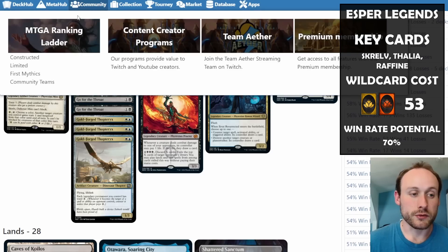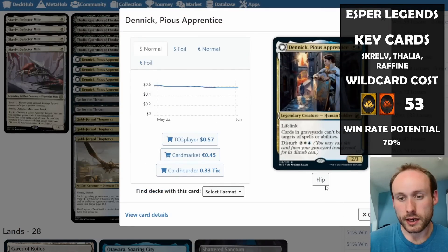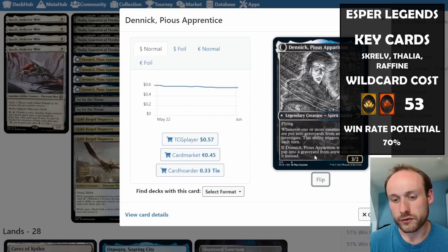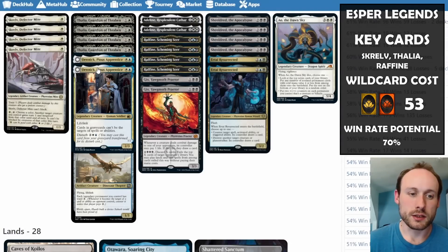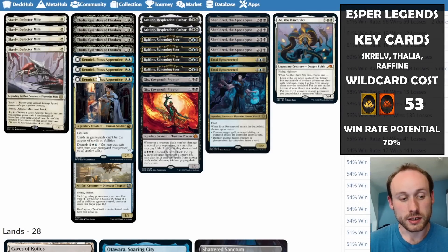You have Dennick, which is going to gain some life, and even if it gets killed it goes to the graveyard and you can pay the disturb cost to bring it back as an apparition — a 3/2 flyer that creates lots of clue tokens, giving you a way to draw lots of cards. It also stops things in the graveyard being targeted by spells.